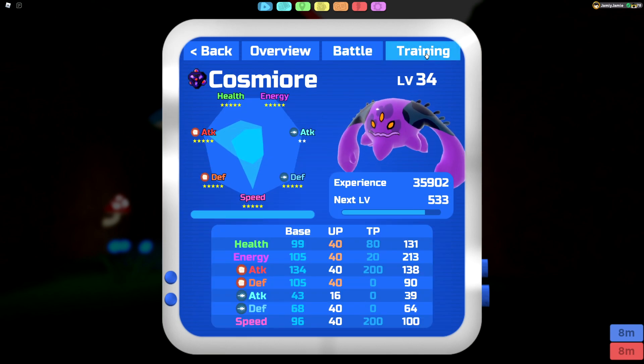Now for the TPs — I finally got through all the abilities, and there are a lot of them. You can basically run Cosmiora with whatever ability you want and it can be really, really good.